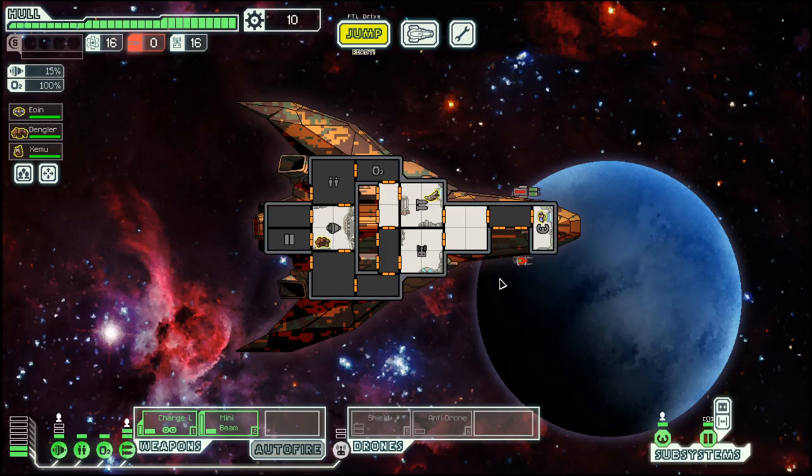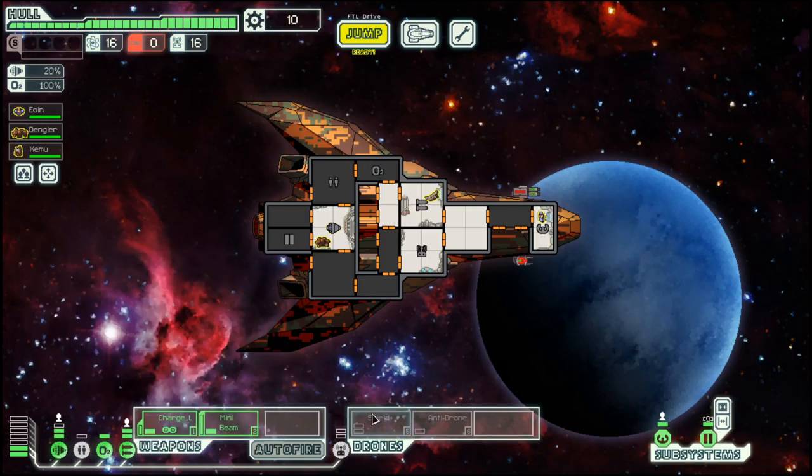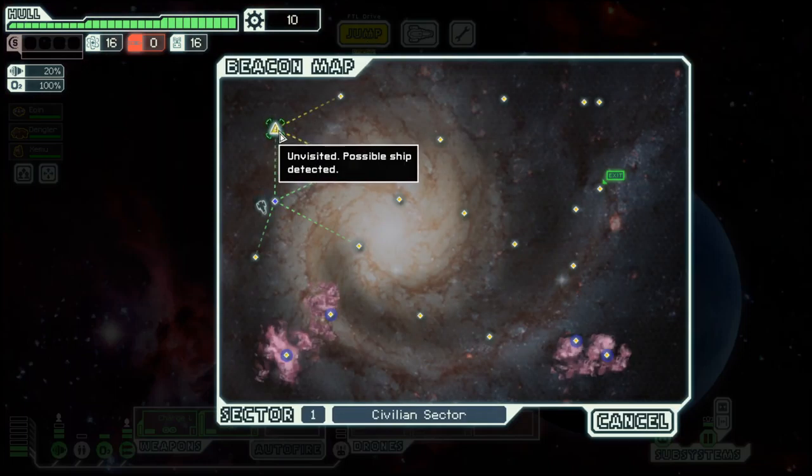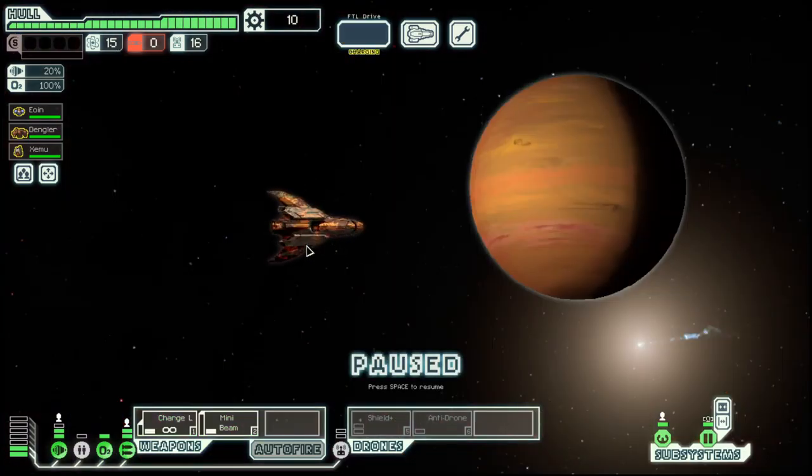Our ship, the Stiles Cruiser Layout C, does not have a shield to start off. We have a shield drone that can generate a temporary shield for us. So let's see how that goes.